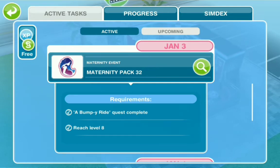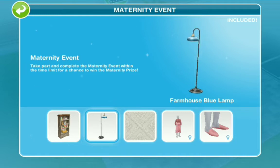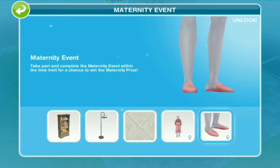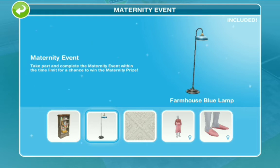Let's dive straight into what we are going to receive in this maternity pack. My favorite item would be the cream mid-century carpet. It looks so raised and soft and plush, something that definitely should be in a nursery.